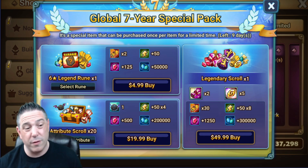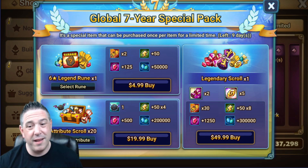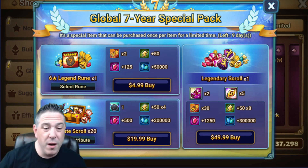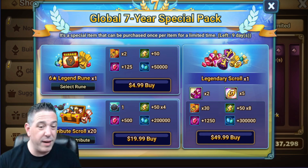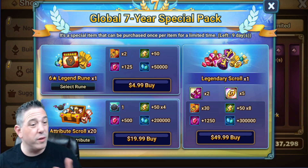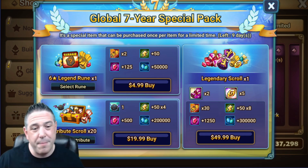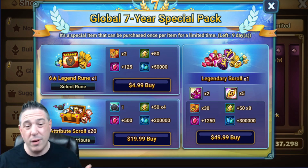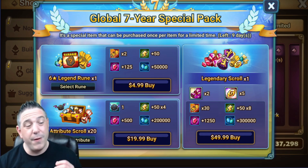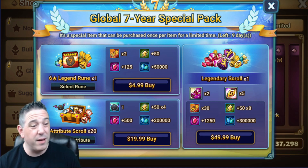Your ability to farm matters more than monsters in the long run. The pack with more crystals and a Devilmon tends to give more overall progression value. The $5 pack with one legendary rune — odds are you're probably not going to get anything exciting. If you're carefully evaluating whether a pack is worth it, I'd probably skip this one.